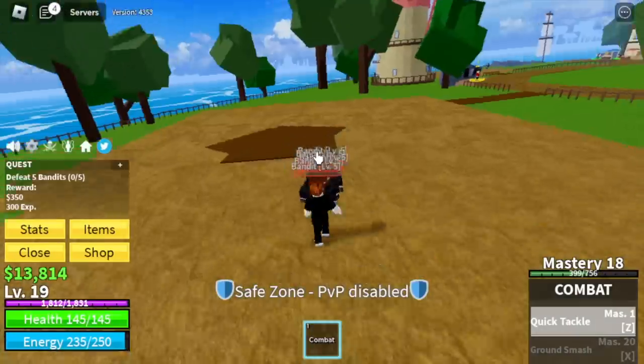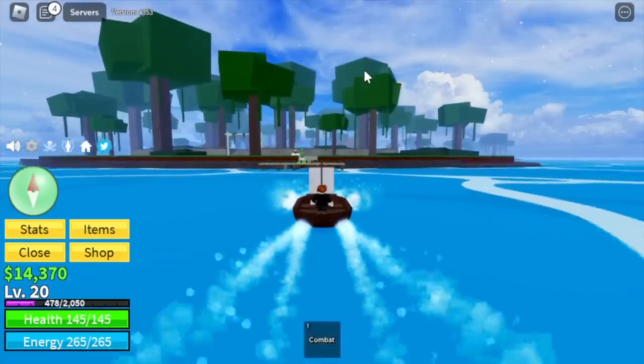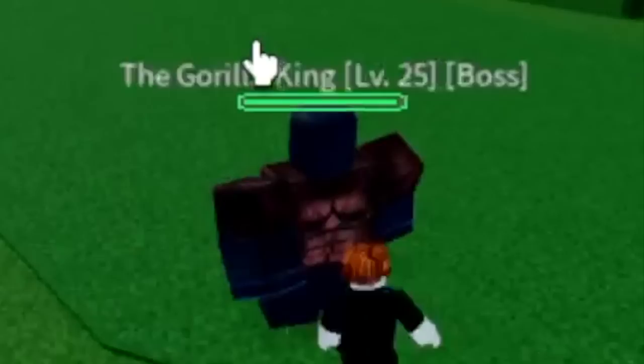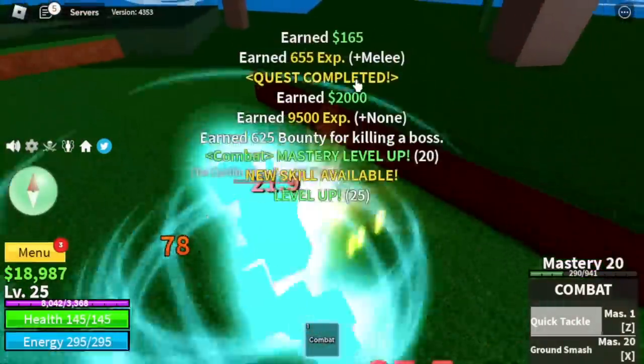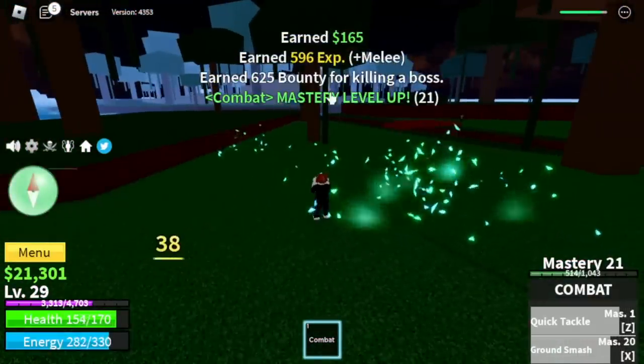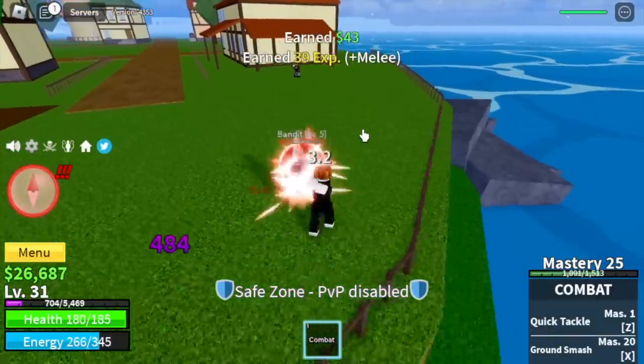Once I reached level 20, I went on to the next island — the jungle — and tried to start defeating the gorilla king. But I'm not getting any hearts, I think this is a bug. So I decided to go back to the pirate starter island because it's easier to get hearts there.